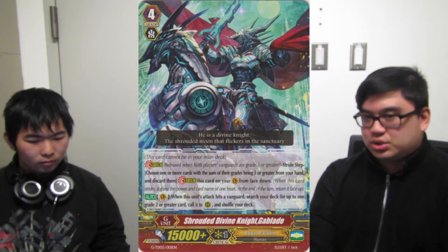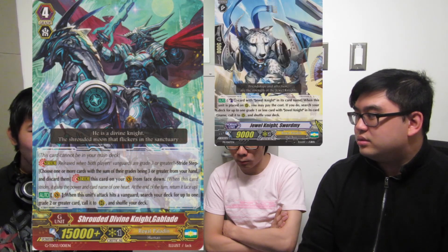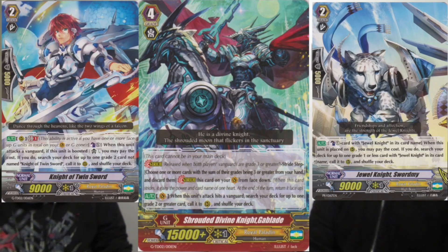Also from the trial deck is Gabblade — you stride it, and if it hits you superior call a grade 2 or greater from your deck to the rear-guard. Gabblade is going in every Royal Paladin build. After striding Gabblade you can call Stormy, then make a complete row. Or Gabblade into Twin Sword into Stormy and just keep going. The main thing about Gabblade is it gives your early game and mid-game a really strong push for damage. Combined with Altimile giving 5,000 power on stride to 2 units, unlike Ganslot it cannot whiff unless you have nothing to call. It makes your rush down really strong.